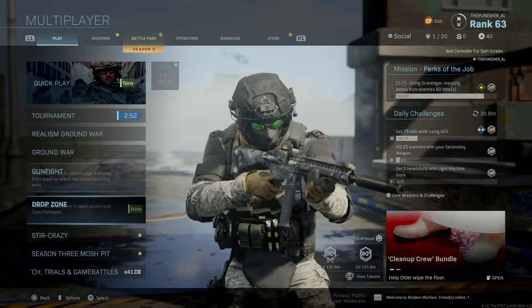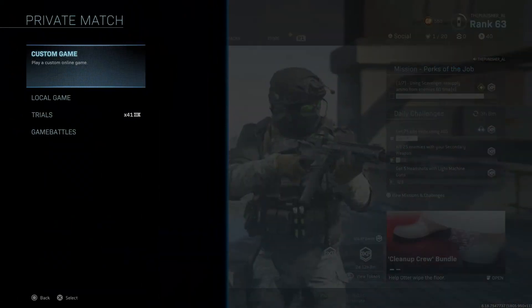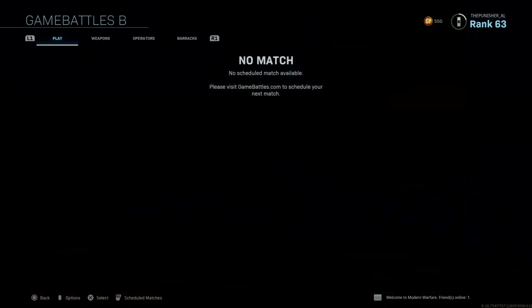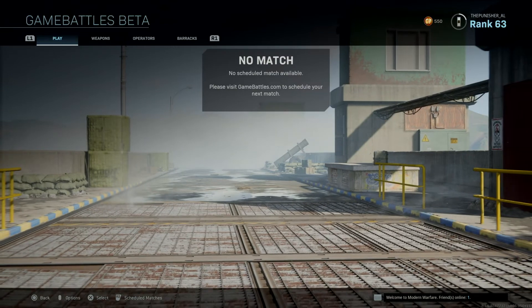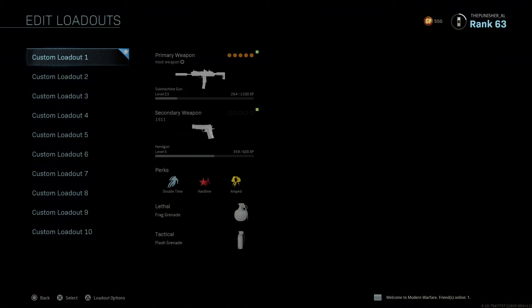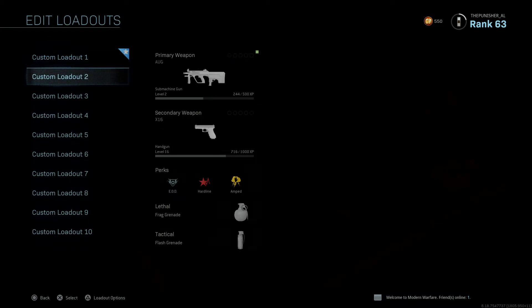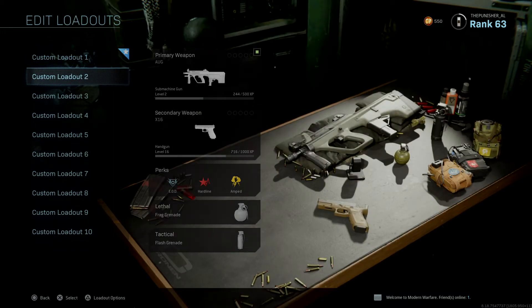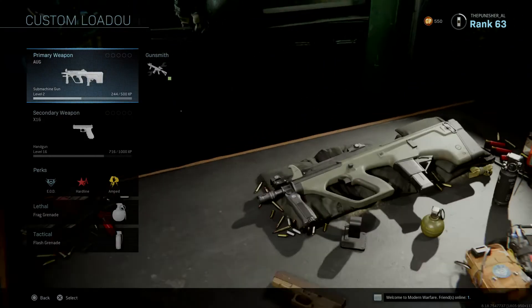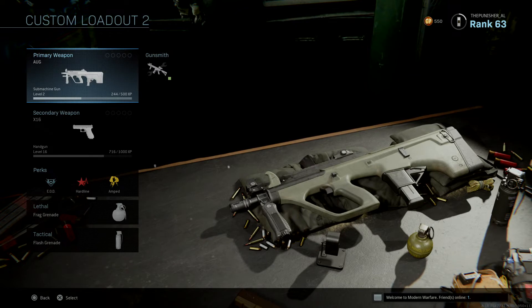Now where you want to go — go to your private match, go down, go to game battle. Then you go to weapon edit loadout. Now I'm going to pick any type of weapon.